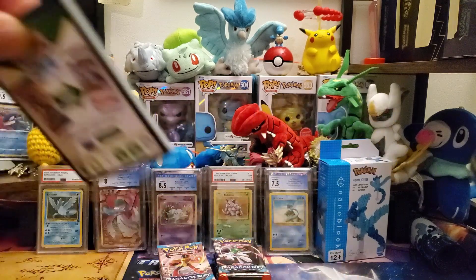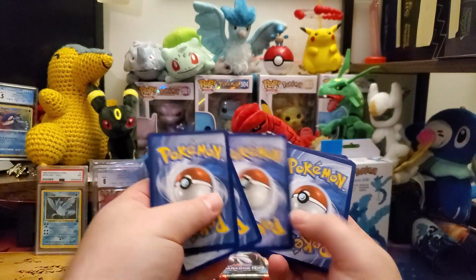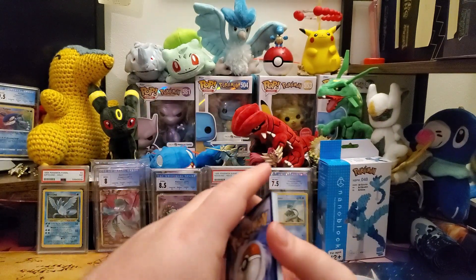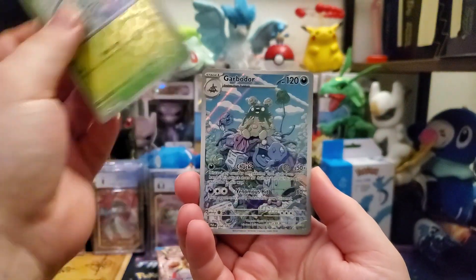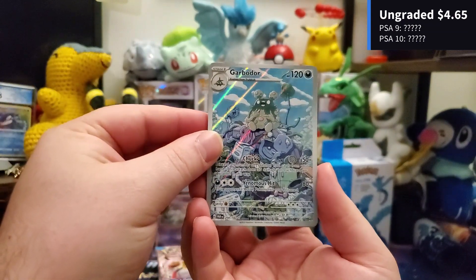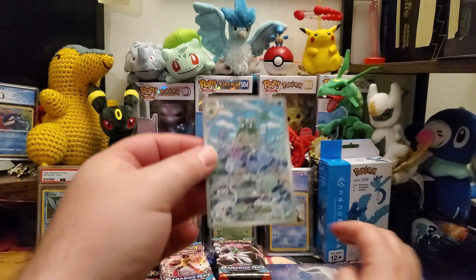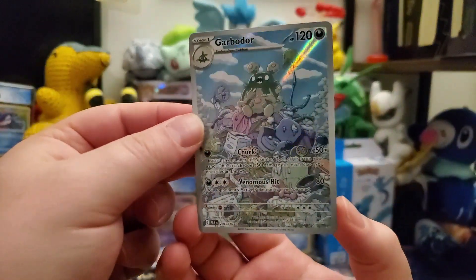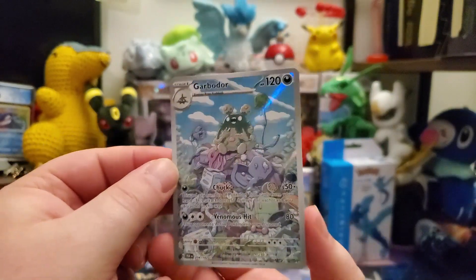I'm going to do the five card trick to keep this going. I've heard the pull rates out of this are really tough, so we'll see what we can get. We get a Surskit, and we start off swinging with a Garbodor — not a Garbodor EX, an Illustrator. A beautiful looking card. Nice centering on it. I'll take that. This was one of the most recent showings from the leaks, so nice looking card.